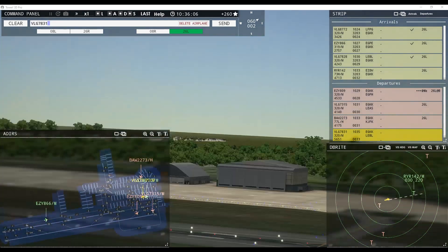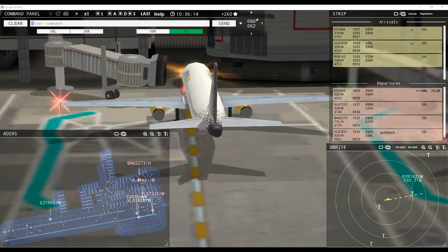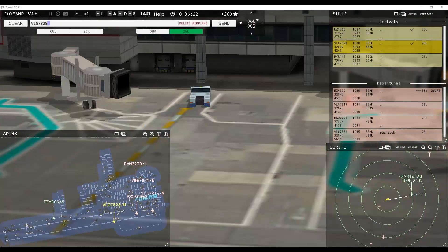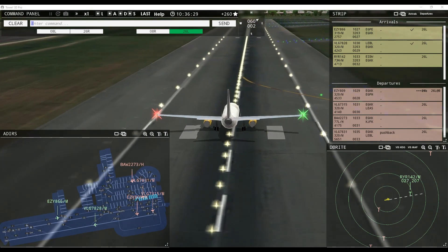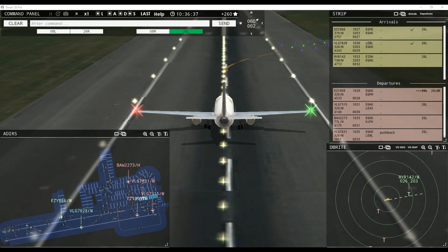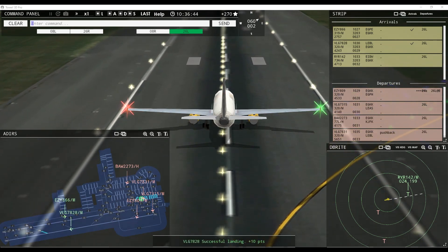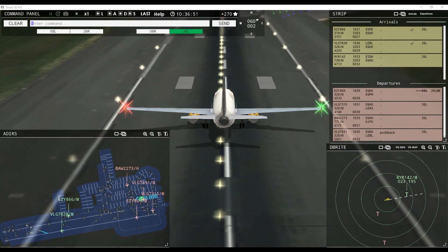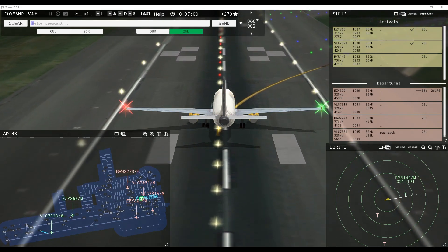Viewing 7831 pushback approved, expect runway 26 left. Right now it's 10 miles out. Viewing 7828, take next available exit on right. Let's see if we can get him to exit at Echo — he's going pretty fast. He's a little bit too fast — yeah, too fast. We may be able to get another departure going quickly.